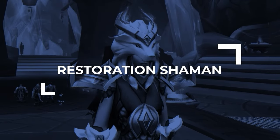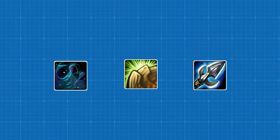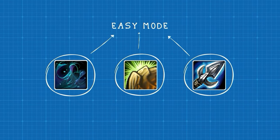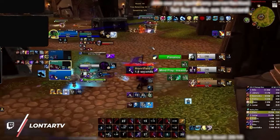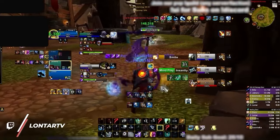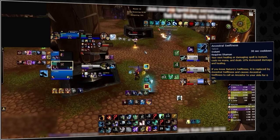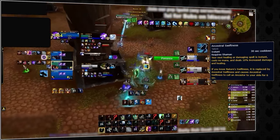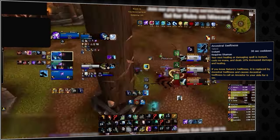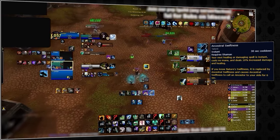Our final healer is one that is commonly misunderstood from the outside. Most people will open up Details and see Riptide, Earth Shield, and Healing Stream Totem near the top, thinking Resto Shaman is easy. Just look at a Resto Shaman playing for a few seconds and you'll quickly realize that virtually all of their heals are instant. And now, thanks to the Far Seer hero tree, Shamans have Nature's Swiftness on a 30-second cooldown — NS every 30 seconds.